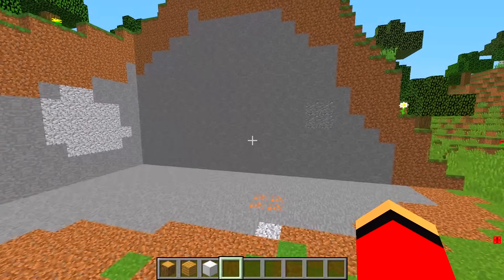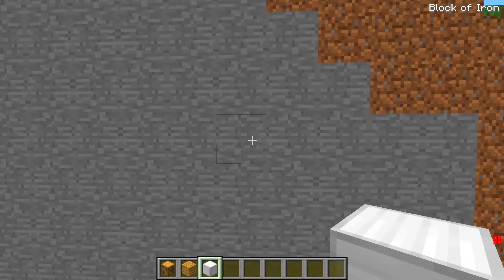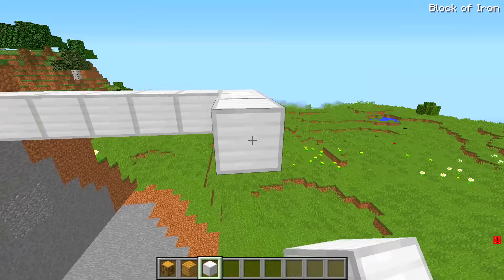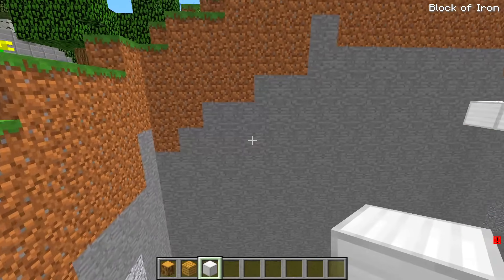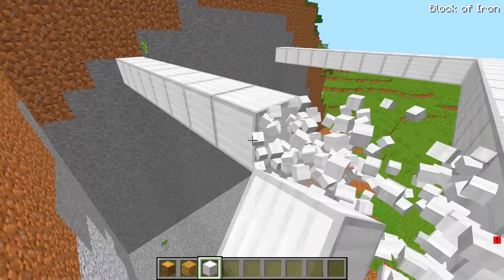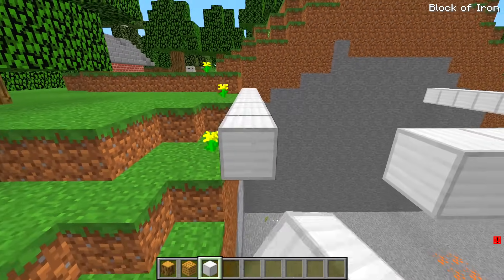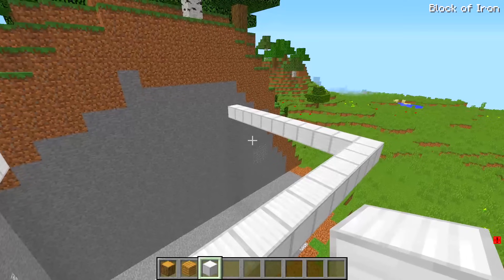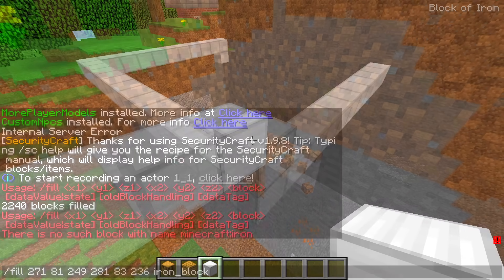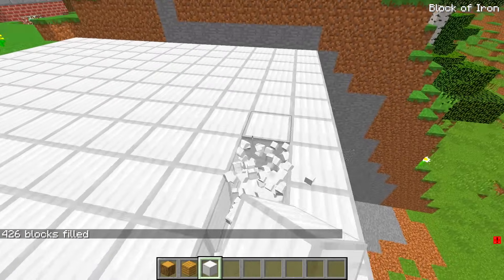How should I build the first floor of my cliffside house? I think I'll start it like this. I'll make it pretty wide. That looks pretty good. Starting from here, I want to make my cliffside house extremely large. That should be about right.